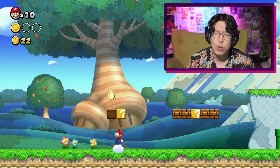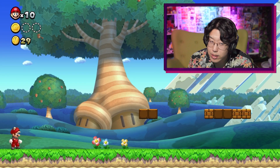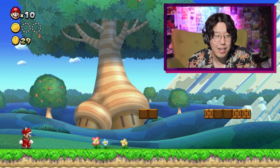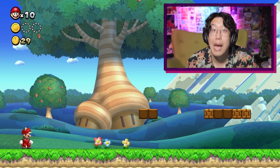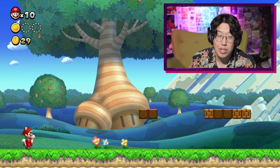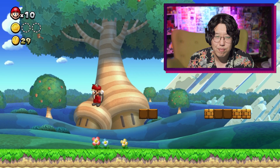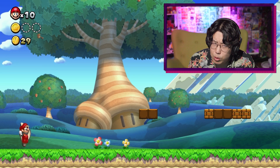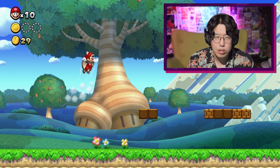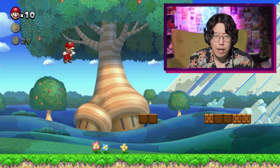Before we start talking about what they've changed in Wonder, let's talk about what they've kept the same. In the first level of Wonder, you get the first new power-up for the game — and that was the same here in New Super Mario Bros. U. You get the new power-up that they feature, and this one is the Flying Fox, Sugar Glider one. You can jump and boost, run around, jump, boost, and float.